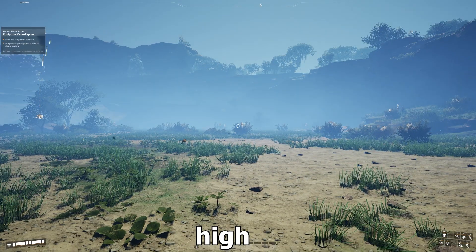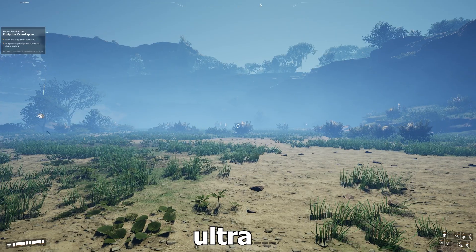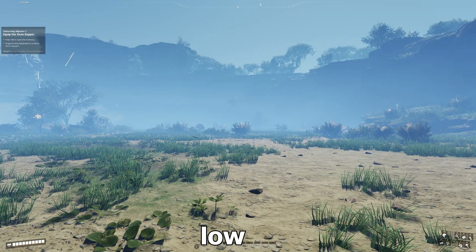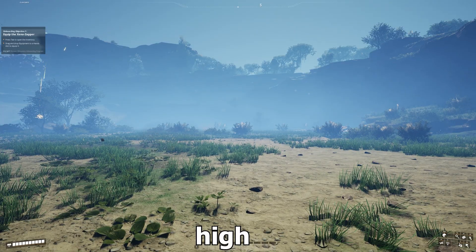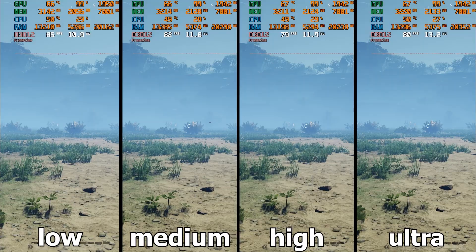The next setting is post processing, which controls several sub-settings such as motion blur and fog. The most important one is fog. Visually there's almost no difference between the lowest and highest settings, so even low is acceptable. In terms of performance, going from low to medium and from medium to high we see a 3–4% performance drop each time. Between high and ultra I did not see any performance difference. Fog testing is also difficult in a game where everything is always changing. I recommend the medium setting.